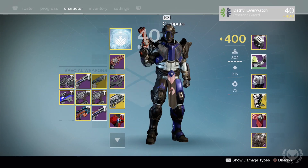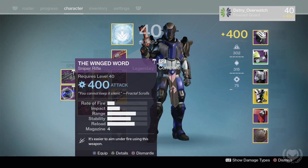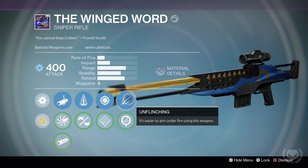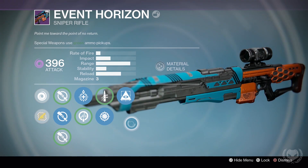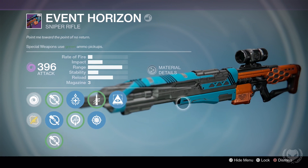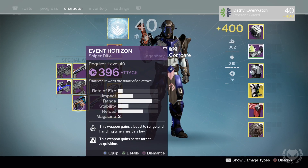Next is my But Not Forgotten sniper — I don't use it much but it's got Braced Frame, Lightweight, and Hidden Hand. Then I have the Trials sniper, Winged Word — Perfect Balance, Snapshot, Unflinching. I also have another sniper with Shot Gaze, Underdog, Snapshot, and Hidden Hand. It's basically a god roll — could have had something other than Underdog, but with Snapshot, Hidden Hand, and Shot Gaze I'm not going to complain.